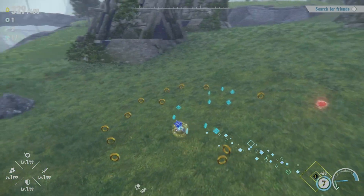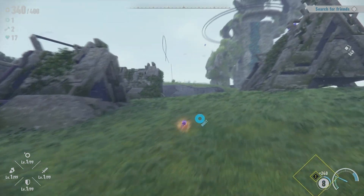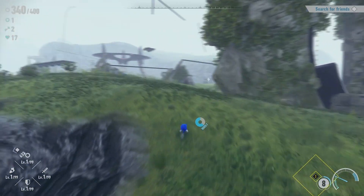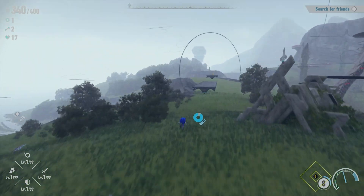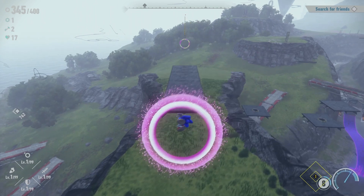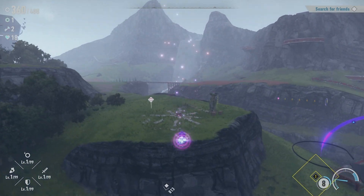By the way, if you ever see a line of rings — this is something I don't think the game really tells you — click the left stick in and that'll do a light speed dash. So if you ever see a line of rings when you're doing platforming sequences, just click the left stick and Sonic will run along them automatically. That works for rings suspended in mid-air as well.